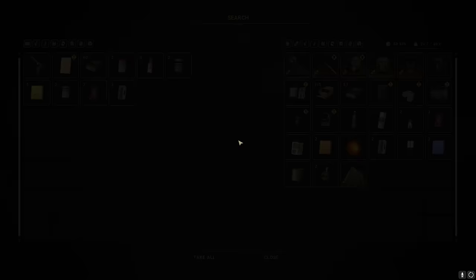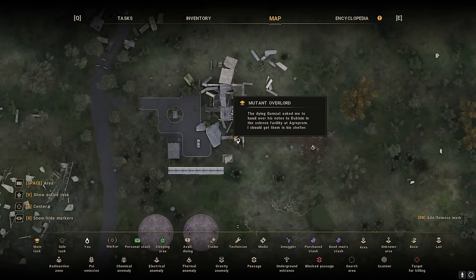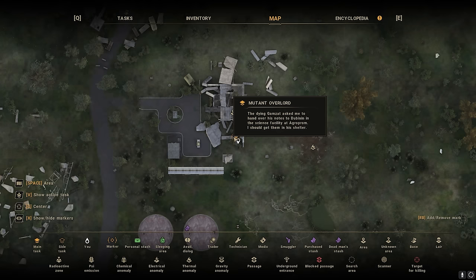Gamzat's cache — where you have to find the documents in his hideout after he dies in the mutant overload mission — is right here. I struggled a little bit to find it, so if you have any issues, here goes nothing.